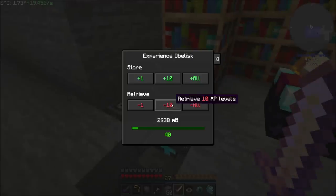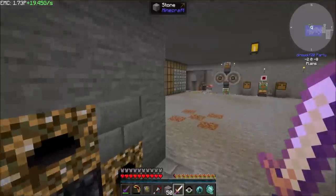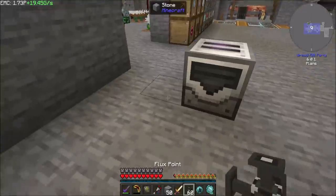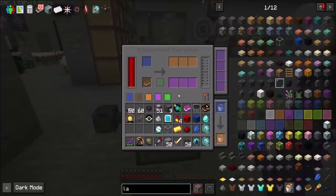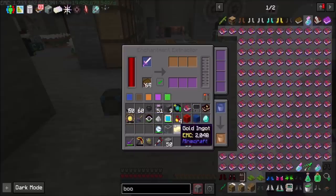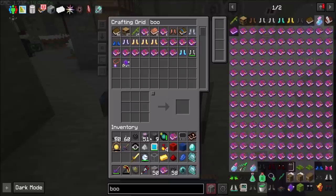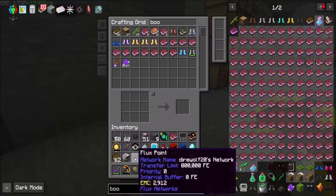So the reason I want looting is I'm gonna need to do some stuff today, so let's get my enchantment extractor, get some power, and then the books, and then we can extract this bad boy. There is fire aspect, which we don't need, and looting, which I'll happily take. Now with looting I'll be able to apply looting to stuff.